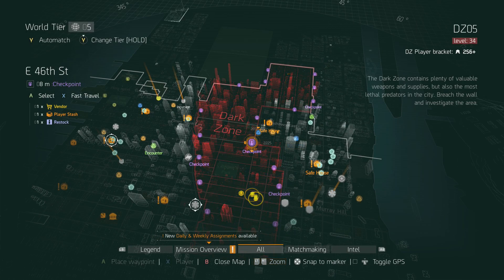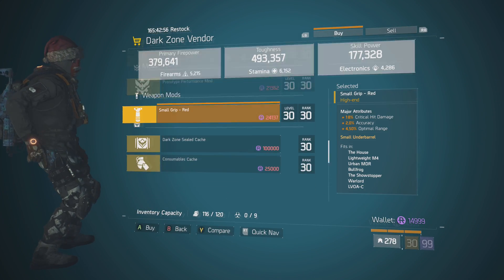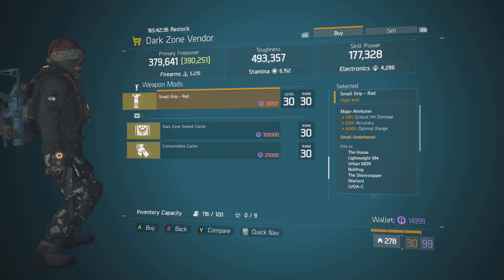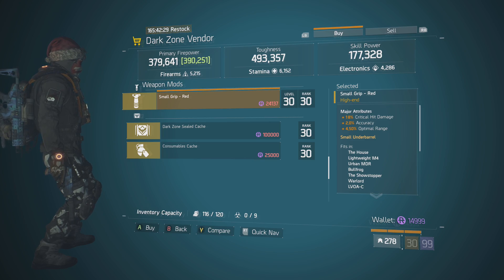Getting straight into the DZ, the first person you guys want to stop by is the East 46 Street checkpoint, and what he's actually selling is a pretty nice small grip. What it comes with is 18% critical hit damage, 2% accuracy, and 4.50% optimal range. If you don't want to buy the blueprints, you just want to buy the grip itself — it's being sold here. You could obviously get higher critical hit damage or stability instead of accuracy, but this one is for sale and it's pretty good as well.